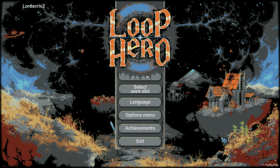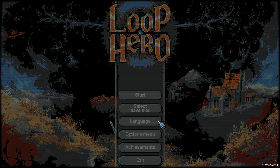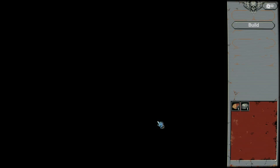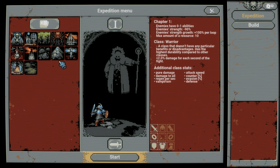Once we get to the title screen, just start a new game or a save slot and skip the tutorial if you like. There are achievements for the tutorial so just make sure you do the tutorial if you are going for the full completion. We are then just going to quickly build the camp and then we can start our first expedition.